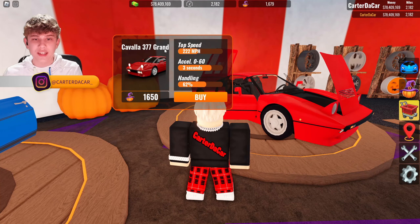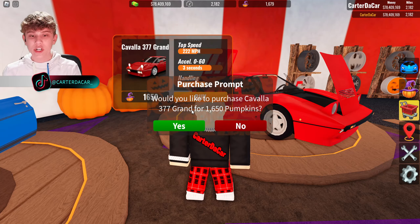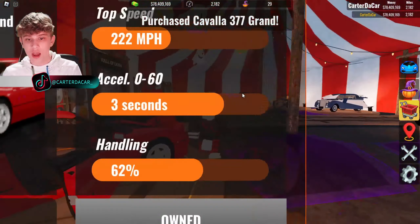Last but most certainly not least, the Cavalla 377 Grand — top speed 220 miles per hour, 0 to 60 in 3 seconds, handling 62 percent, and it's got a pumpkin cost of 1,650 pumpkins. Let's go ahead and purchase it.